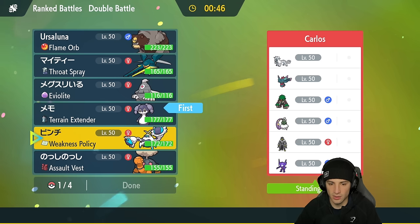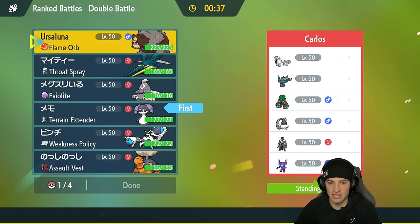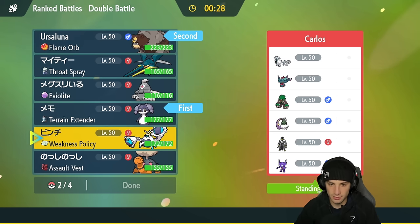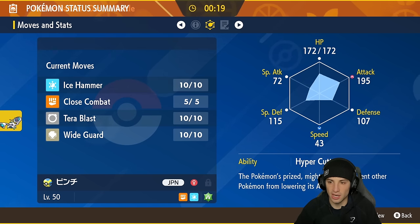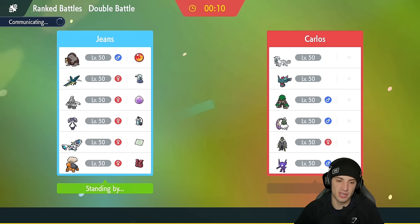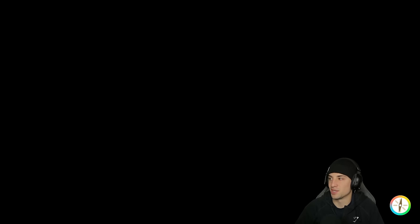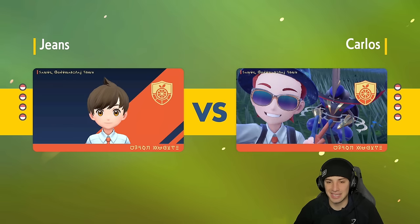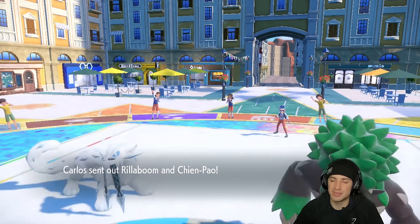I'm going to lead Indeedee to get things started. I'll also consider leading with Ursaluna — if they target Indeedee I can set up a Swords Dance, which could be awesome. I'm bringing Crabominable in the back end and Vikavolt in our final slot. Usually I'd rather lead Dusclops with Crabominable, but Indeedee seems so good here especially with two Prankster Pokemon — I don't want to get Taunted. This terrain works so well. Hopefully they lead Rillaboom, because my terrain will come out last — and they do! That's massive.